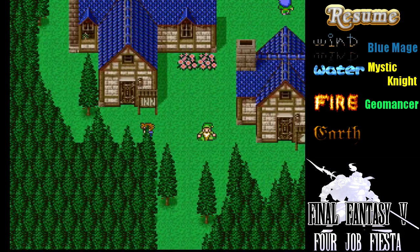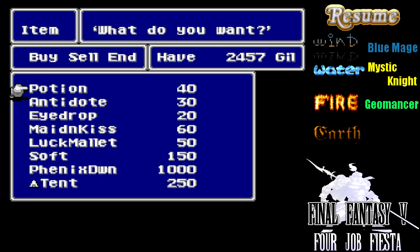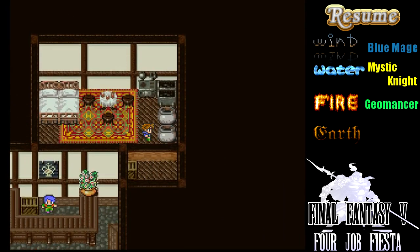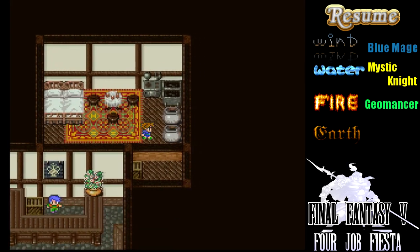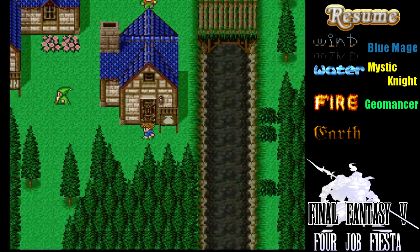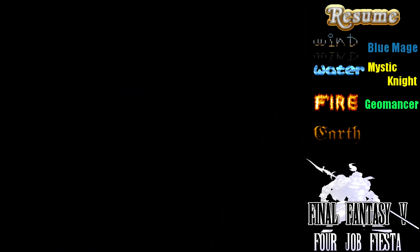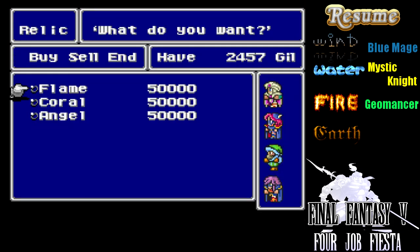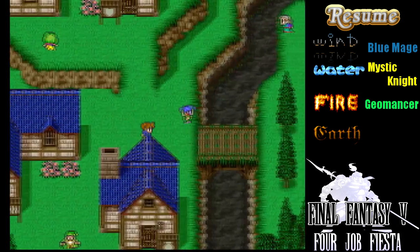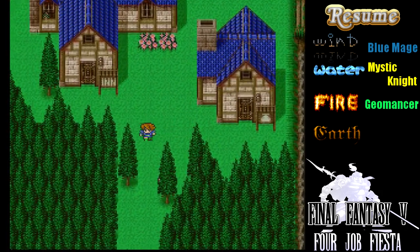We do have an item shop here. I suppose we could take a quick gander, although I imagine most of everything we need we already have. Plus we're still not exactly... bursting at the seams with gold. How disappointing that that turned out to be the phrase I was trying so hard to think of. I suppose we could take a look at the armor here. I saw a shield and I thought maybe he had shields or something. Not much else to this joint.